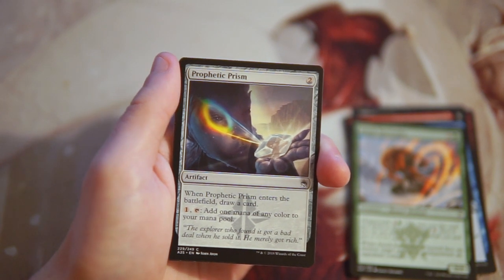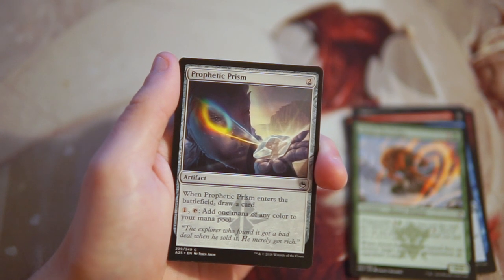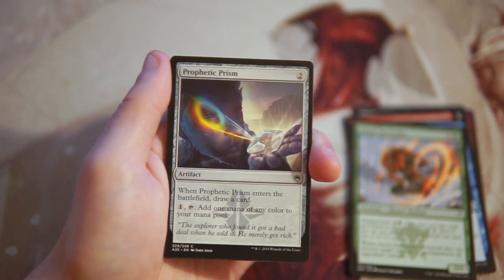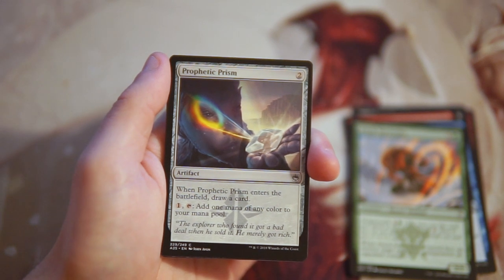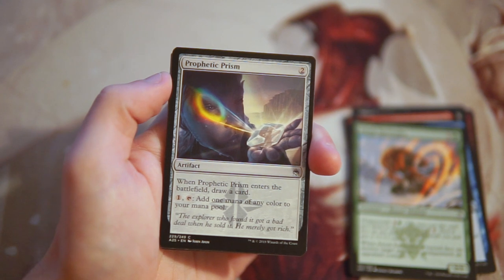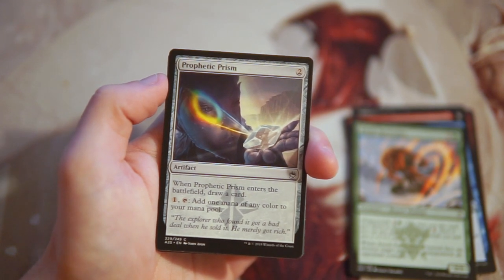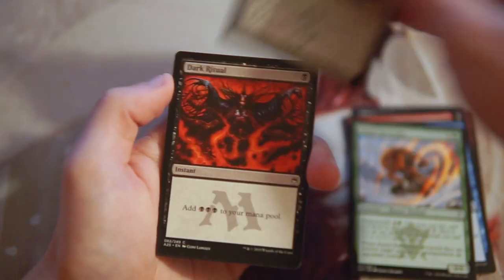Prophetic Prism is an artifact for two mana. When it enters the battlefield you draw a card, and you can pay one and tap it to add one mana of any color to your mana pool — essentially filtering your mana into any color. This is really good for a multi-color deck where you maybe got unlucky in your draft and need to fix your colors. I like this card in general; it draws a card and fixes your mana. Not a great first pick but not bad.